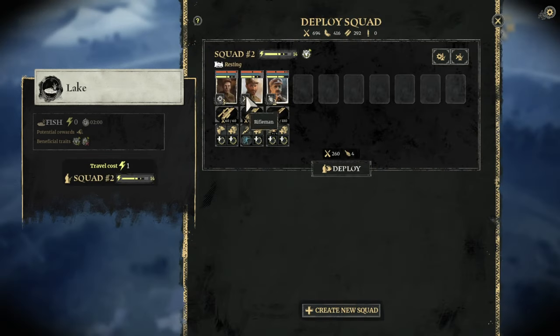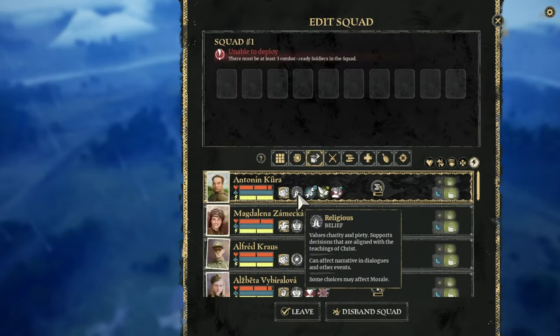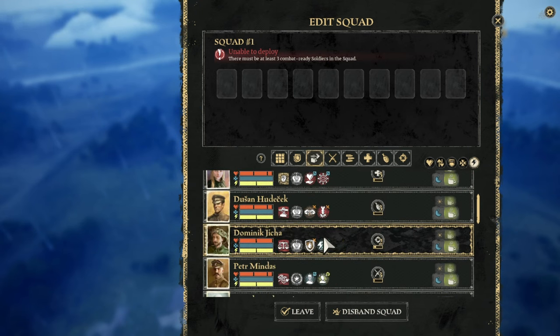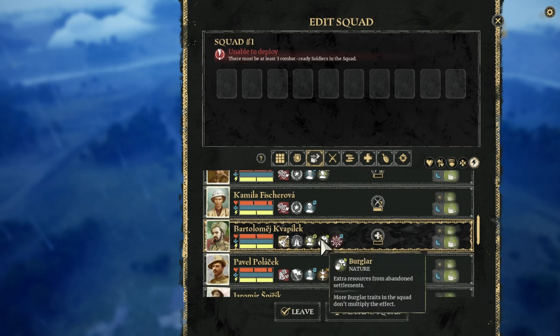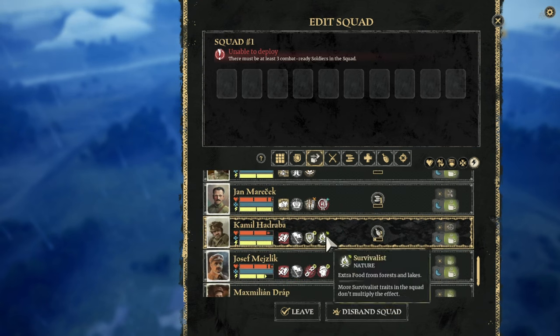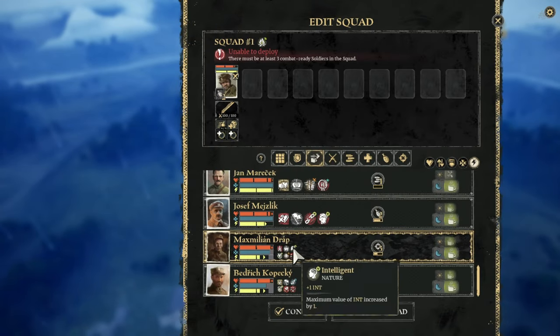Survivalist and hunter - let's disband. Survivalist. Survivalist. He's driving, isn't he? That's a bit of a pain. Hunter - I'll understand. He's not got any traits.